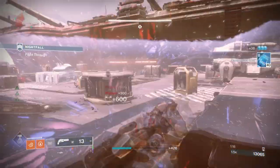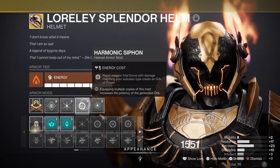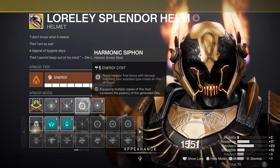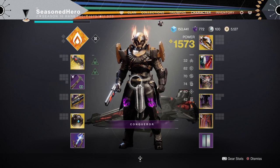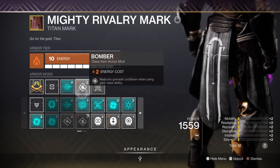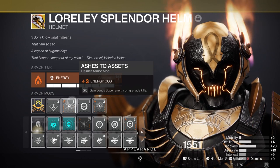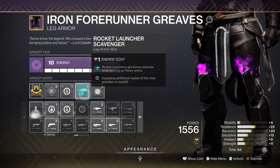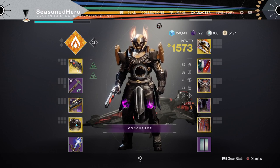Adding the Insulation mod will decrease the cooldown of our class ability via Orbs of Power collected, which is also covered by the Harmonic Siphon mod and our Glaive's elemental type. Elemental Charge will help boost the decrease time of class abilities overall. For Discipline, Bolstering Detonation and Elemental Ordnance provide constant energy back and forth. The Bomber mod is linked to our barricades so these two intertwine nicely. Finally, the Ashes to Assets mod grants Super energy from grenade kills, and we also have the Rocket Launcher Scavenger and Suppressing Glaive mods.